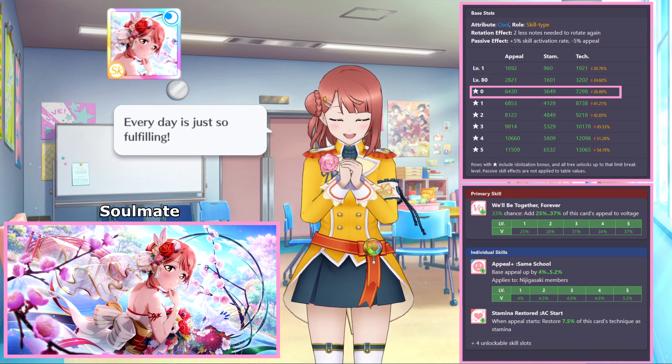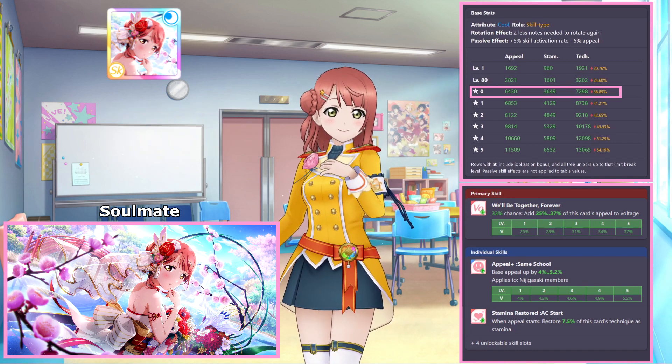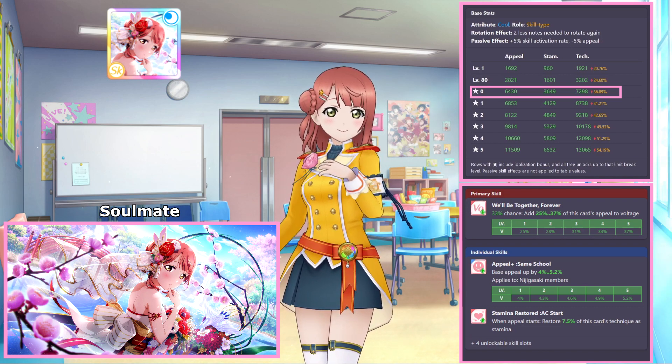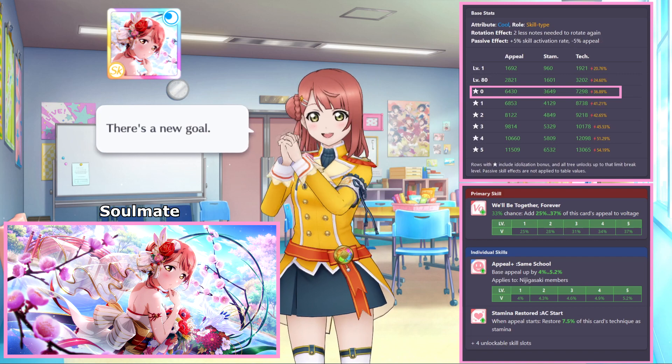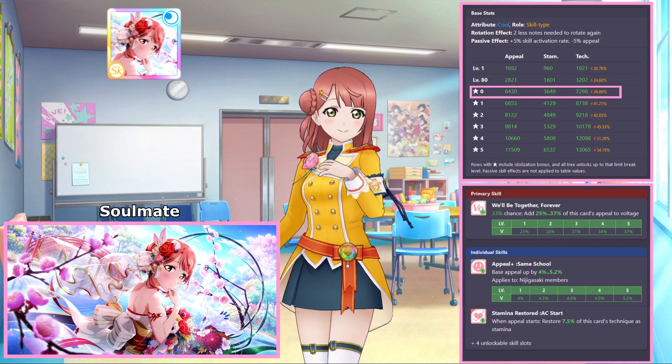Interestingly, Ayumu's card skill effectiveness only reaches up to 37% instead of the expected 40% that other festival cards with this kind of skill have. This is most likely due to 40% effectiveness being a voltage type exclusive perk. The 3% less voltage gain isn't that big of a deal, but it does make her a weaker card overall because of it.